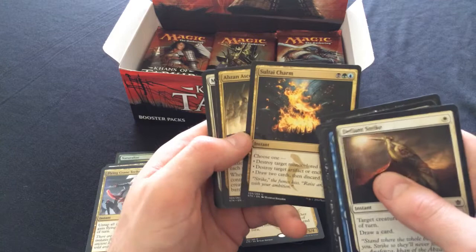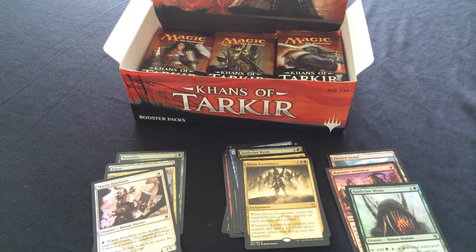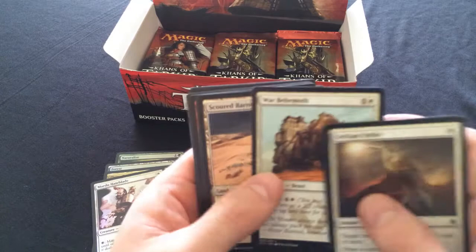Come on, give me some breaks. Abzan Ascendancy and another foil Madu - getting some serious love on the foils. Abzan Ascendancy - I'm pretty sure there are some Johnnies that want to build a deck with it, like with Hardened Scales, that green one-mana drop. Still looking for our other fetches, still looking for our planeswalker.